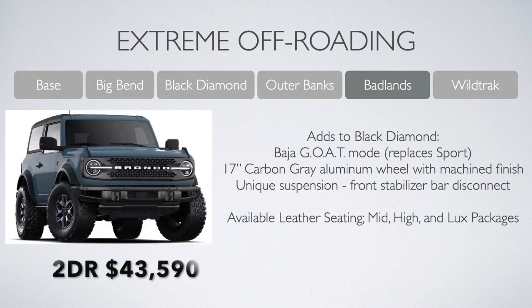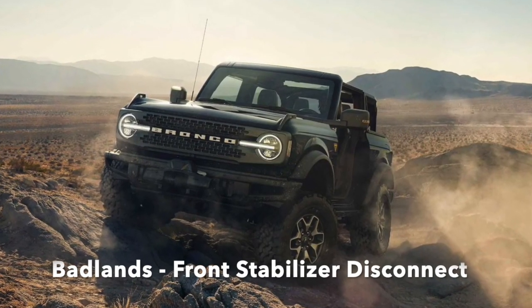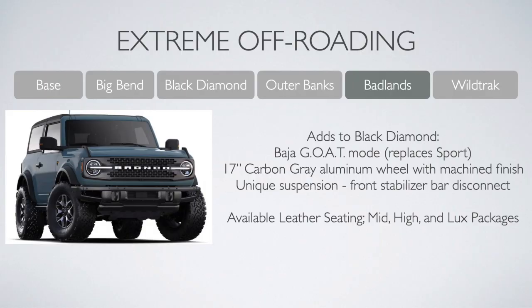Back to the rugged stuff — we jump out to the Badlands for some extreme off-roading, starting at $43,590 in two-door form and just over $46,000 for the four-door. You gain a Baja GOAT mode in lieu of the sport mode on the Black Diamond, unique wheels with a carbon gray and machined finish, and a trick disconnecting front stabilizer bar that helps mitigate the limitations of the independent front suspension. If you want creature comforts, you can still stack on the mid, high, and Luxe packages.